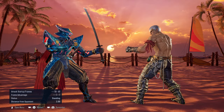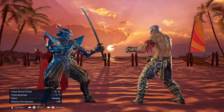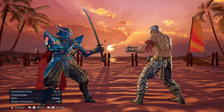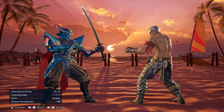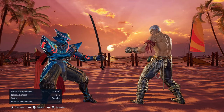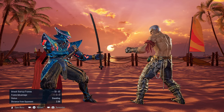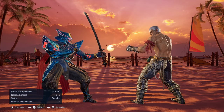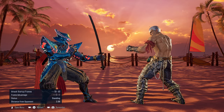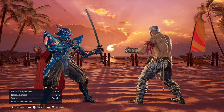Now let's move on to the cons of Yoshimitsu and what makes him not exactly super strong in certain departments of his kit. His neutral game or poking game is one of the worst in the game. The reason is that any character — maybe besides the bears and Jack — can step to the right on almost any attack to get away from Yoshimitsu.